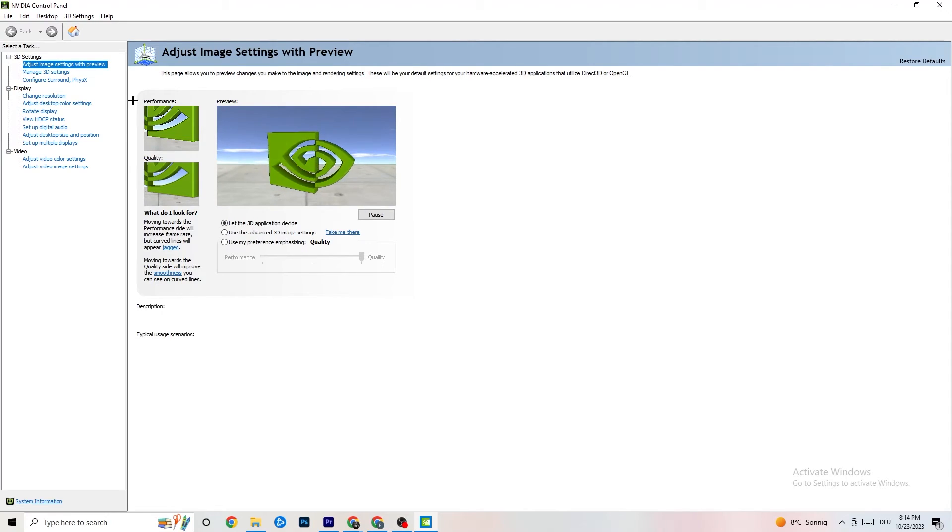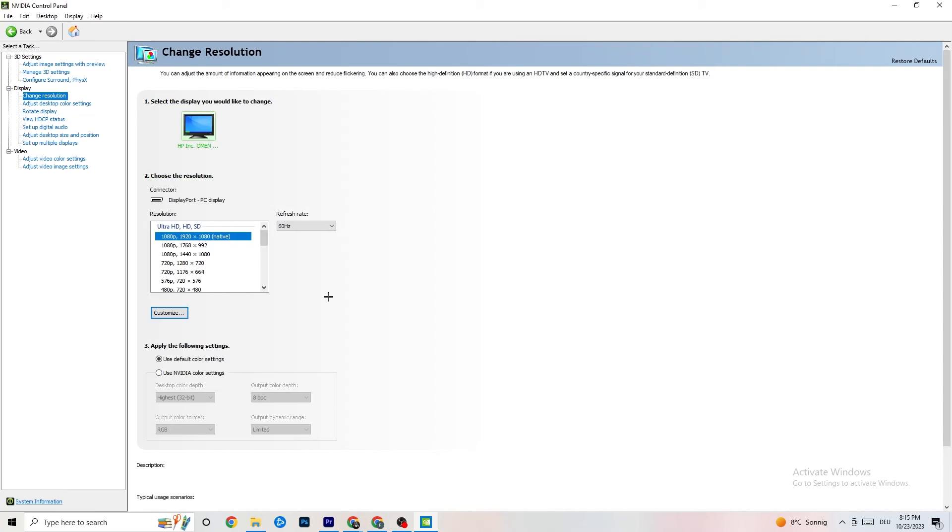Once the Nvidia Control Panel opens, navigate to '3D Settings' in the top-left corner, then click 'Adjust Image Settings with Preview.' You'll see a slider going from Quality to Performance. My PC runs well so I use Quality, but if you're having crashing issues, move the slider toward Performance. Then go to 'Display,' click 'Change Resolution,' and make sure your monitor's resolution matches your in-game resolution — a mismatch can cause crashing.